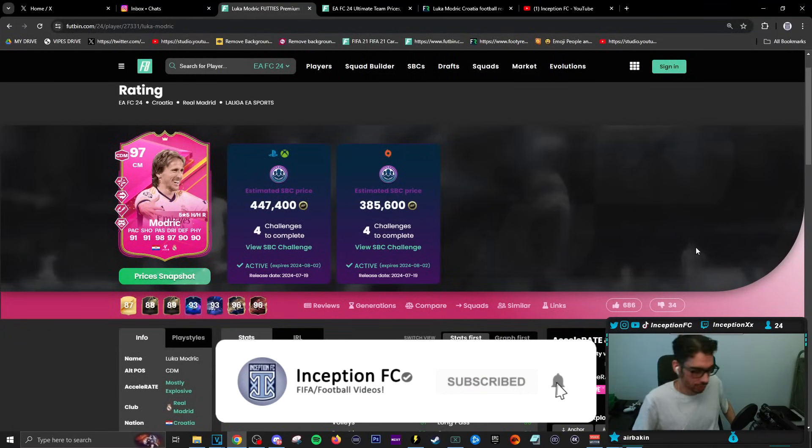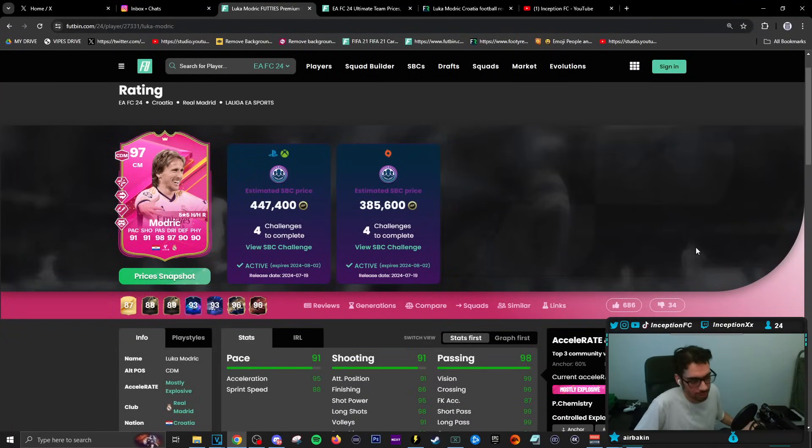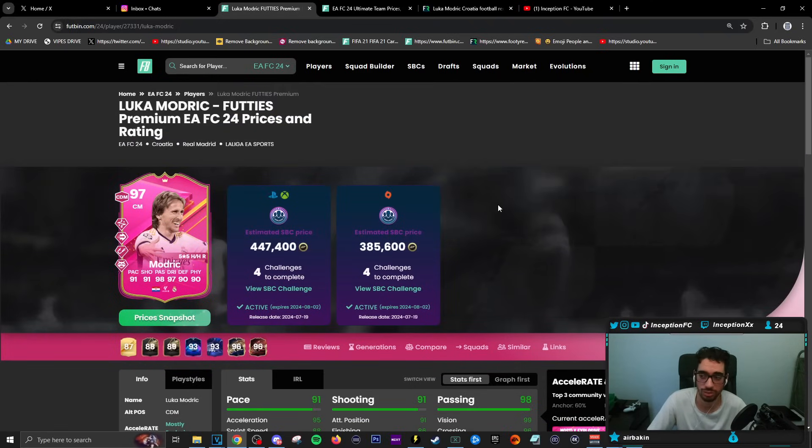Final verdict on the Modric SBC: we've gotten to a point where hopefully when EA starts releasing cards, they're actually meta and not outdated. This Modric is really good — a really good SBC for 450K. He just has everything you need to play him in the role he should be played in. Some people could use him as a CAM, but I think this card plays his best football in a role where he's a center mid that can do whatever he wants — also as one of two CDMs or one of two center mids.